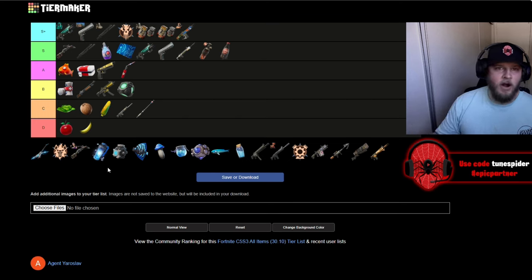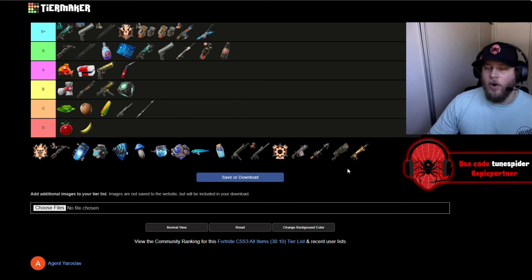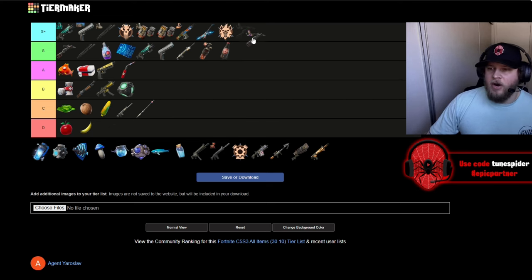The mythic Ride the Lightning guitar from the new Metallica collab is broken — it's crazy and really fun to use. This season has so much mobility, but the guitar is for sure going S Plus. The mythic Scar — Ringmaster Scar's boom bolt — that thing is nasty, and it's going in S Plus as well.